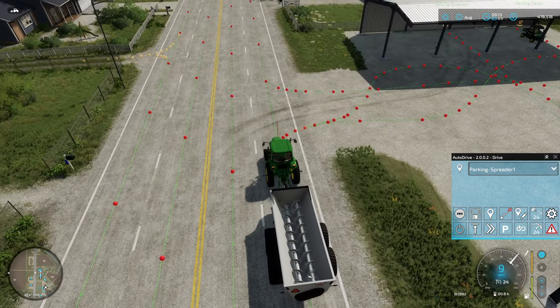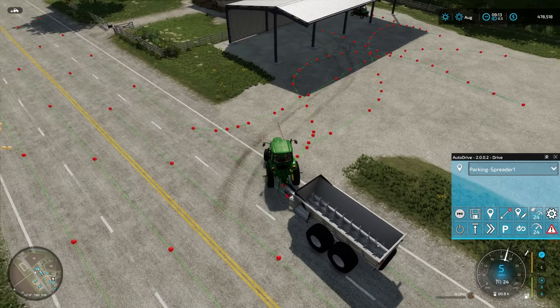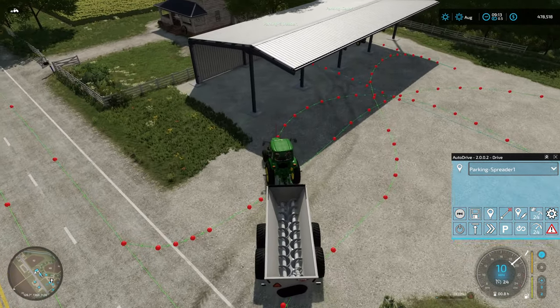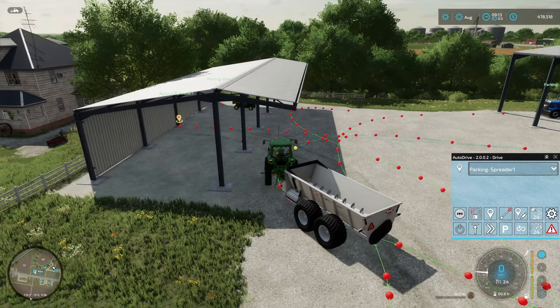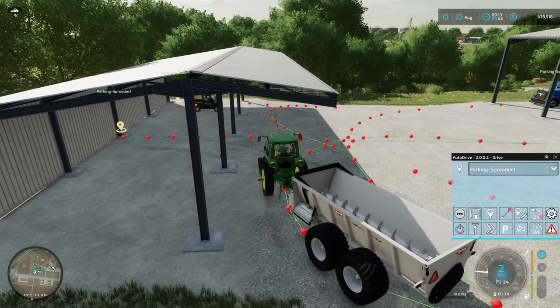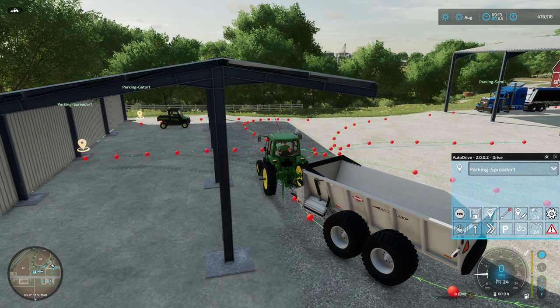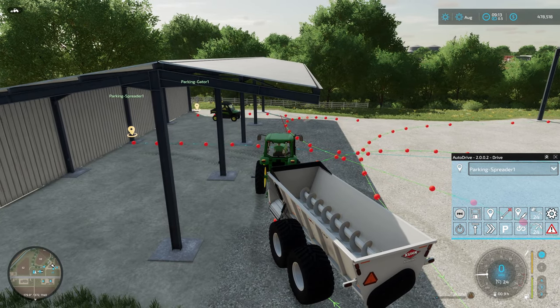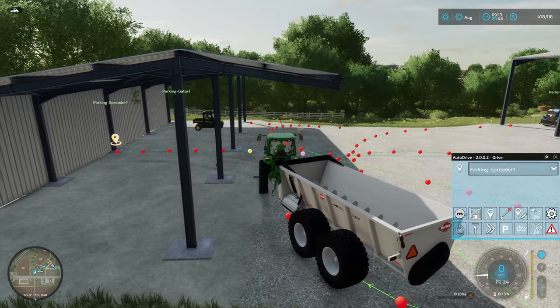I'll pull in here and get him set up on this course. Since we already have this one course that swings around here, I'm actually going to connect up here. You have to be careful with your courses because your tractors and vehicles will detect collisions — so if they are too close to an existing tractor you'll get an issue like we saw at the very beginning. Swinging real close to the shed is probably not the best thing to do, but we're a little tight here between the buildings.